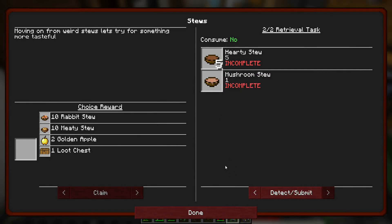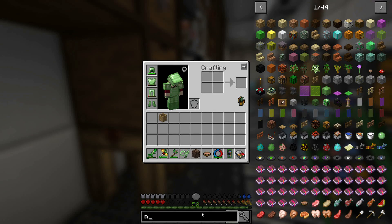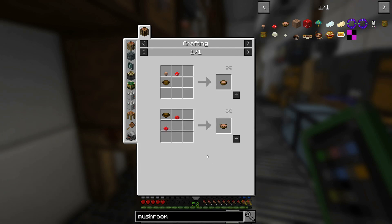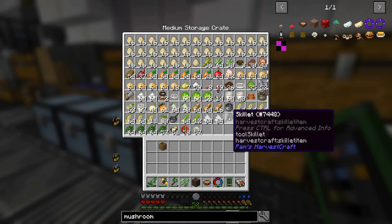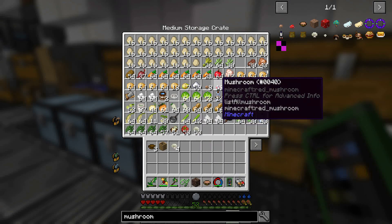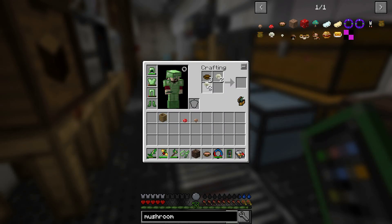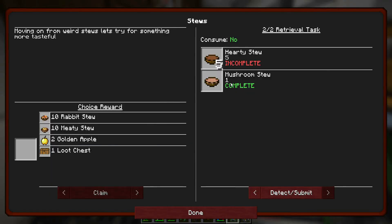Do I have to manually detect that? I mean, I very definitely just crafted that. Is there a different mushroom stew that I'm not knowing about? Let's take a look at mushroom stew - no, there is only one mushroom stew. I guess we could have made it even without the brown mushrooms. Well, okay then. Let's grab out our bowls and some white mushrooms from Pam's Harvestcraft and make a bunch of mushroom stew. Okay, now it finally says that we made the mushroom stew.